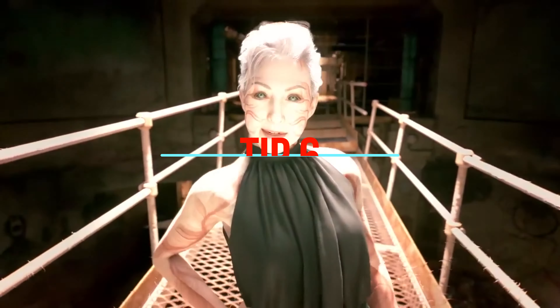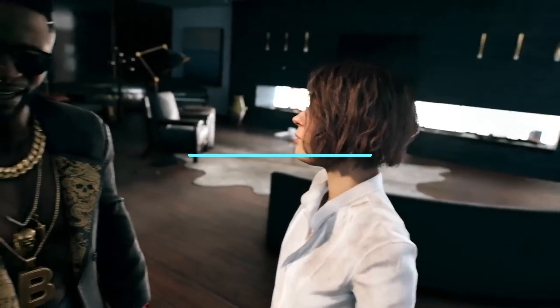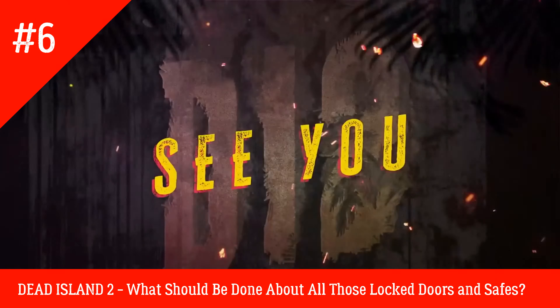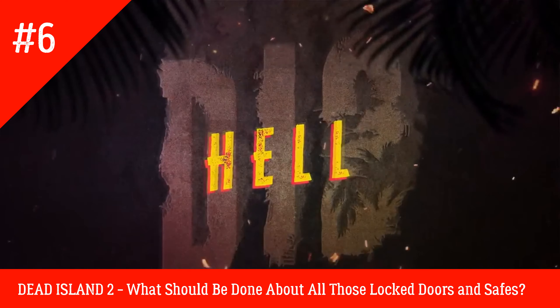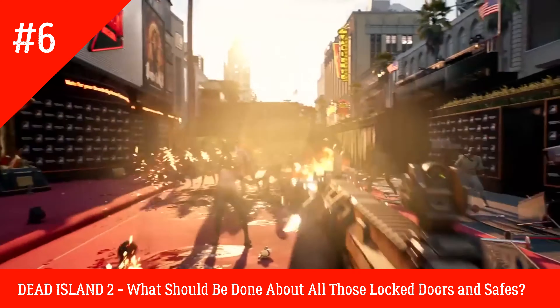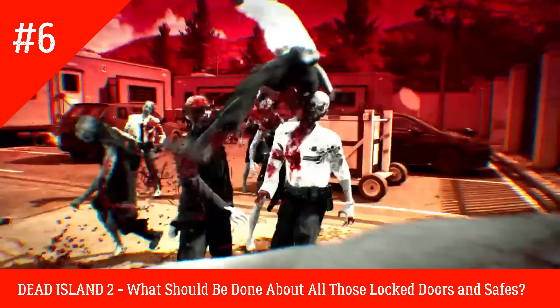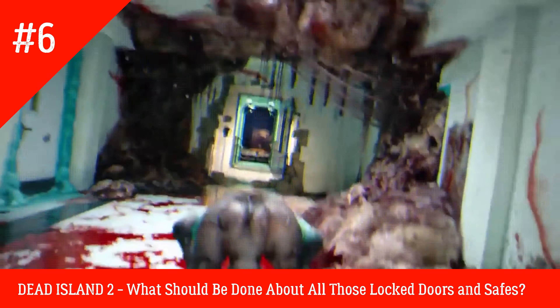Tip 6: What should be done about all those locked doors and safes? There are a ton of locked doors, locked safes, and doors that appear to have no way to be unlocked as you explore the luxurious residences of Hell A. We devoted a significant amount of effort to looking for the keys to enter these locations early on, but that was hardly a productive use of time. The majority of the keys you're hunting for won't be discovered until later via side quests.